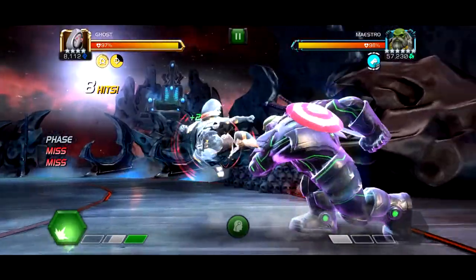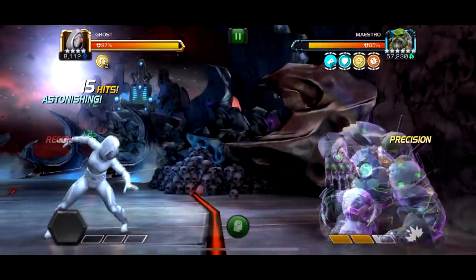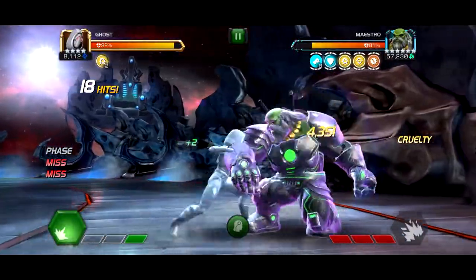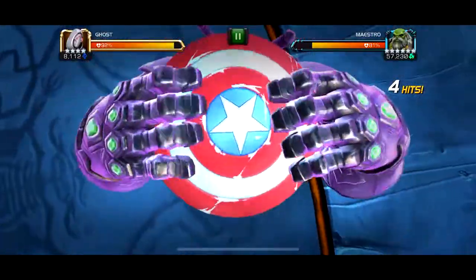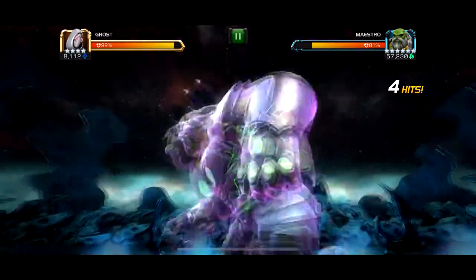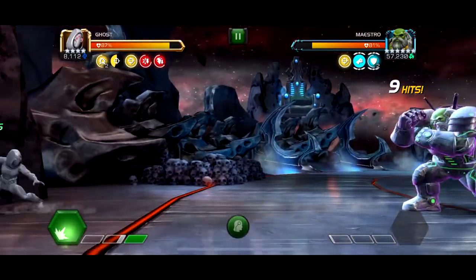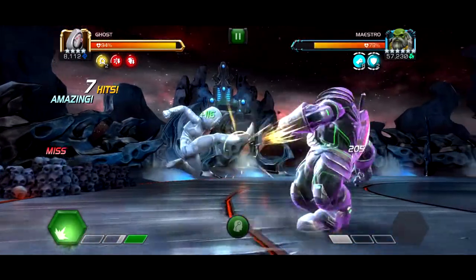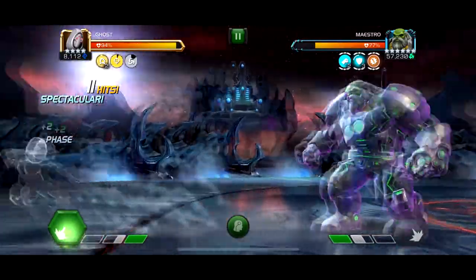Fourth fight is Maestro, which I found the most annoying — either him or Immortal Hulk. He has a node where whoever has more unique buffs gains power, so sometimes he'd skip his special two and go straight to a special three, which has a stun. Ghost works pretty well here because if you phase right before the special three, he'll either only hit you with the last hit into your phase, or completely whiff and not hit you at all.